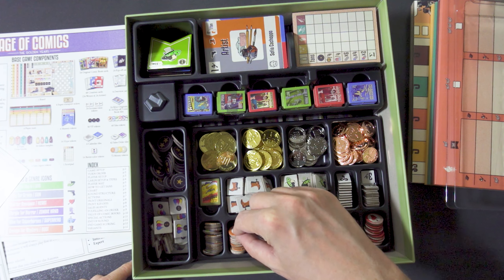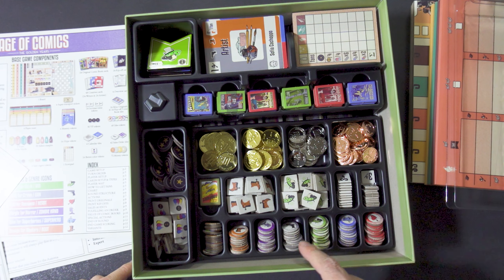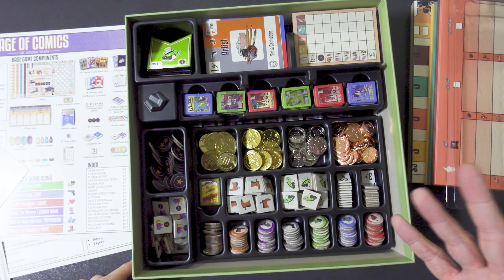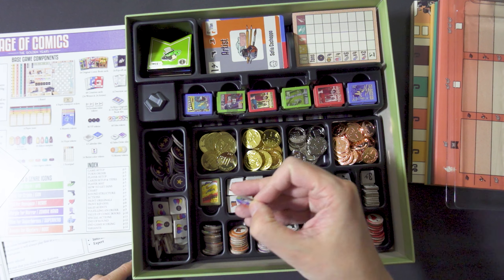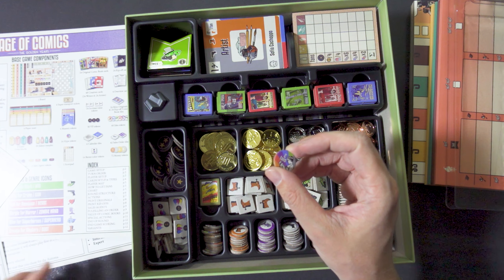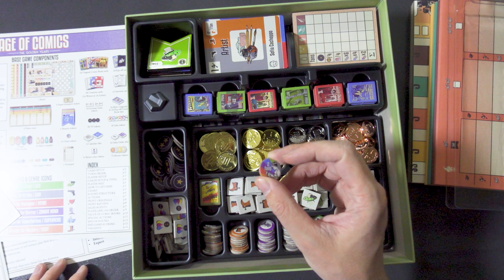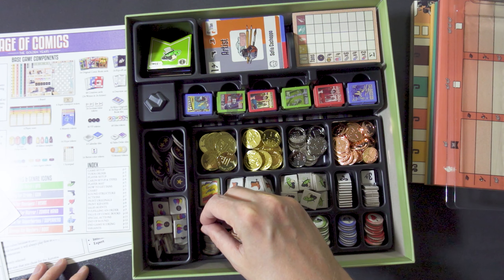Here are the round tokens — these are the idea tokens. There should be six: one for sci-fi, crime, romance, horror, superheroes, and western. These ones are the multi-colored hype tokens — the hype tokens are all here.